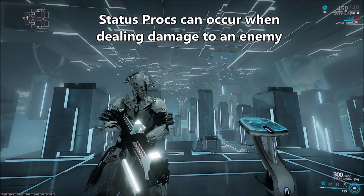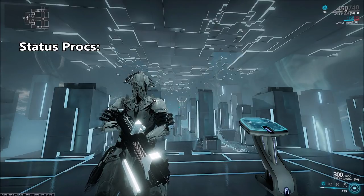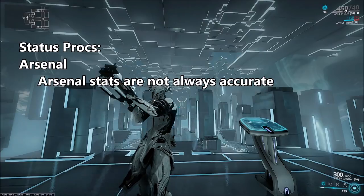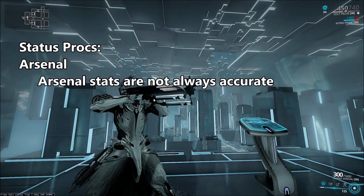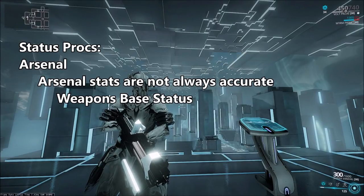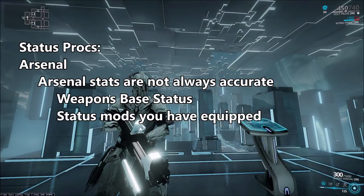A status proc occurrence is based on two different factors. The first and most obvious is going to be your status chance in your arsenal. Now the first thing I want to say about arsenal stats is that they're not always accurate, and that's definitely the case for status chance. The status chance you see listed in the arsenal is based on three different factors: the base status chance of the weapon, any status chance mods you might have, and multishot.